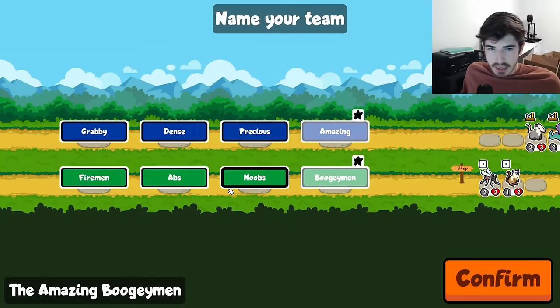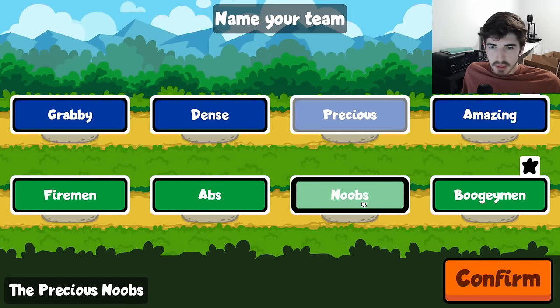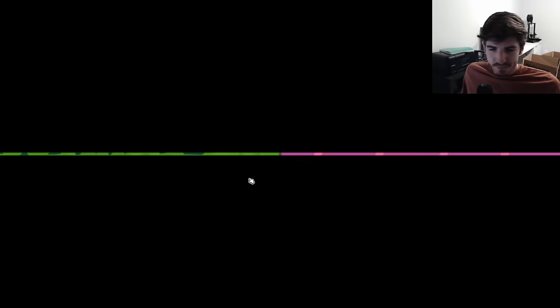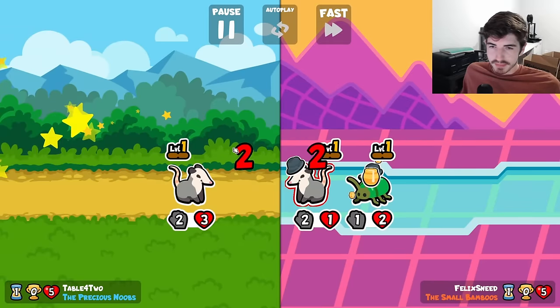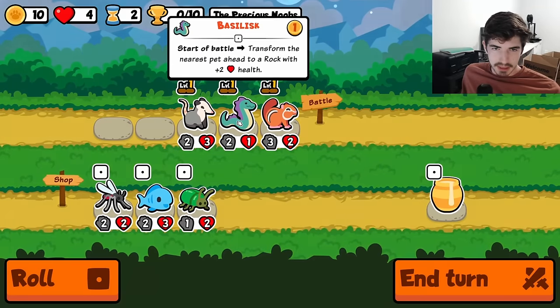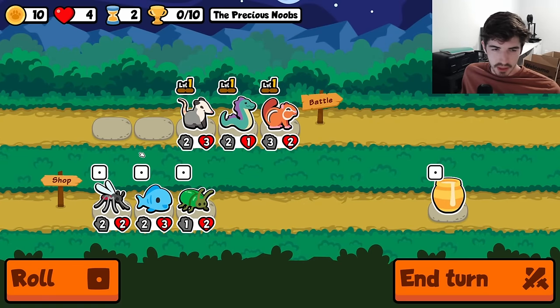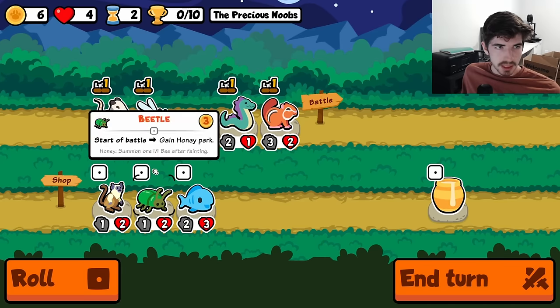Okay, this is the first time I've gotten Basilisk, so that's nice. The first time I get Basilisk, I get a 3-4 going into a 4-1. I feel like we're getting pranked out here.